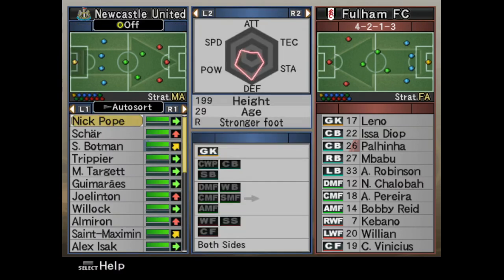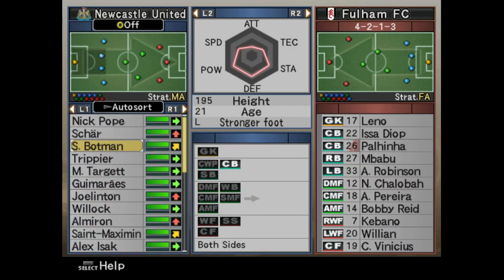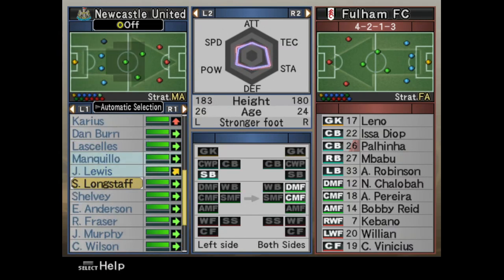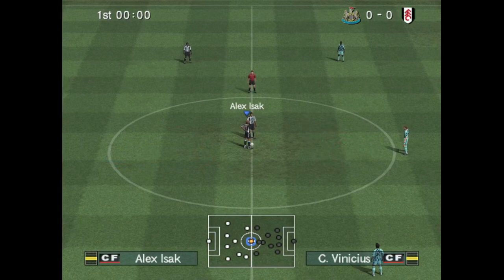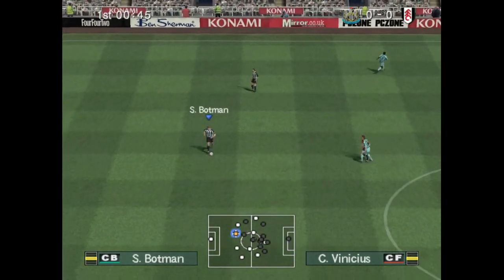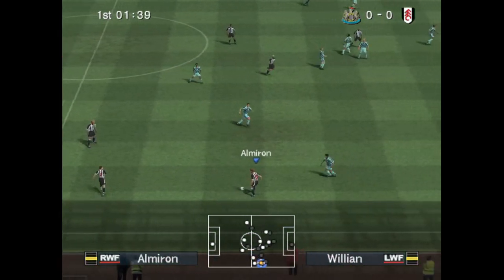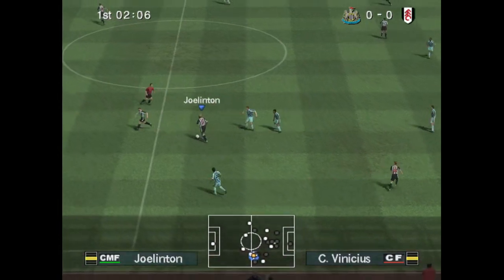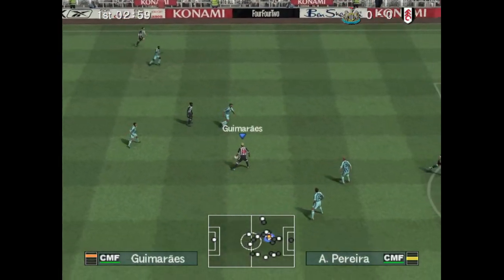Let's have a look at the condition - this is our preferred line-up. I might actually try Jamal Lewis instead of Targett, just to see what he's like. Otherwise, our preferred line-up. I wouldn't say strongest, necessarily, because Callum Wilson's a fantastic player - so is Isaac - but at the moment you'd probably say Callum Wilson's the stronger player, just from experience.